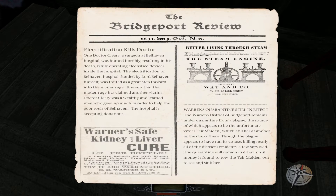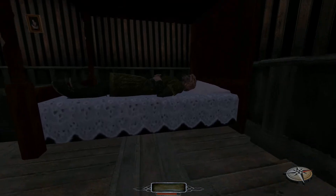'The electrification of Belhaven Hospital, funded by Lord Belhaven himself, was touted as a great step forward into the modern age. It seems that the modern age has claimed another victim. Dr. Cleary was a wealthy and learned man who gave up much in order to help the poor souls of Belhaven. The hospital is accepting donations.' Warren's Quarantine still in effect — the Warren's district of Bridgeport remains under quarantine from a plague. The source appears to be the vessel Fair Maiden still at anchor in the docks. The quarantine will remain until money is found to tow the Fair Maiden out to sea and sink her.